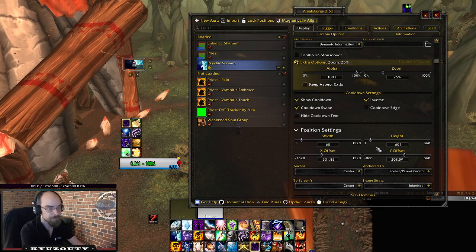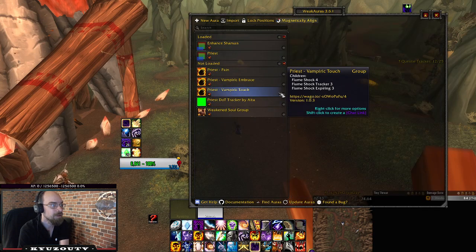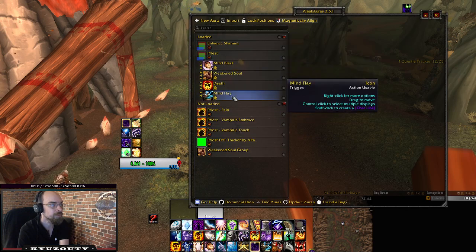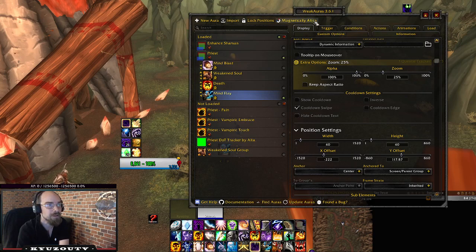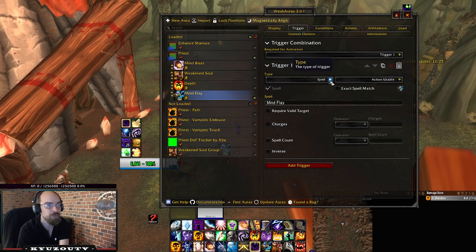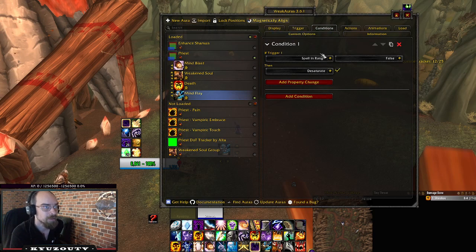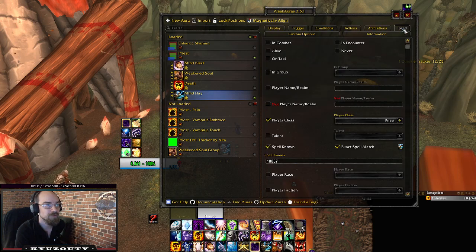I'll also show you how I did the range check quickly, since that would be the last thing in this video. So for Mind Flay, everything is the exact same except we don't click Show Cooldown. On the Trigger we choose Spell, then Action Usable, type the spell name, and then add a condition: Spell In Range set to False, then Exact Desaturate. I also set Player Class to Priest here obviously. And that is how you make a range check WeakAura.